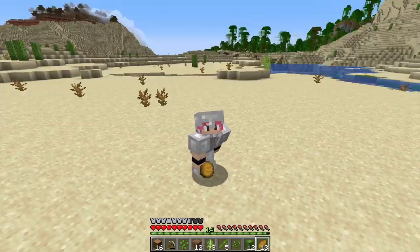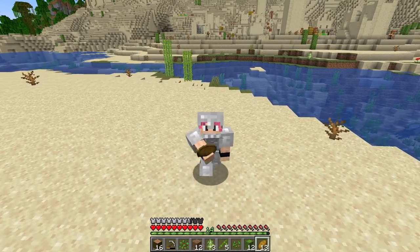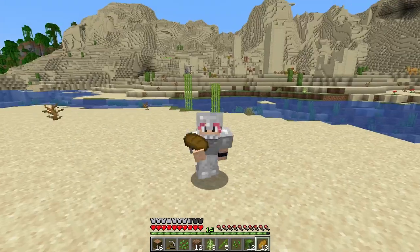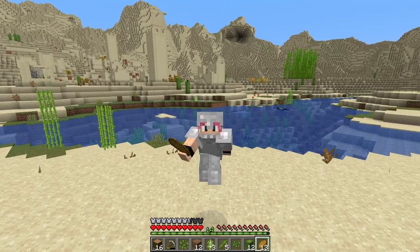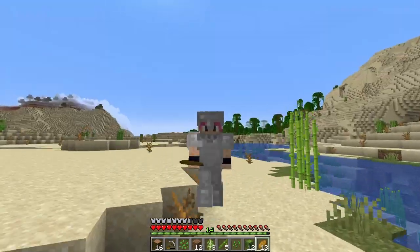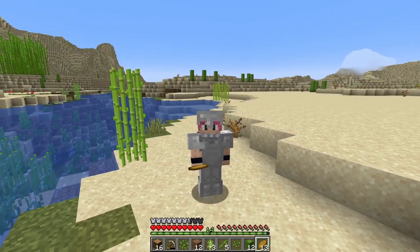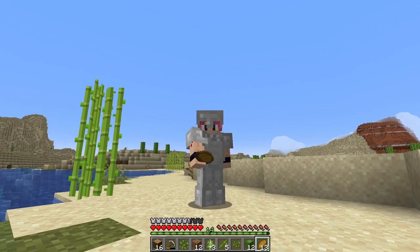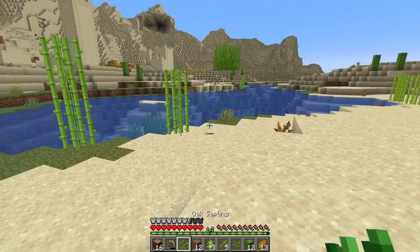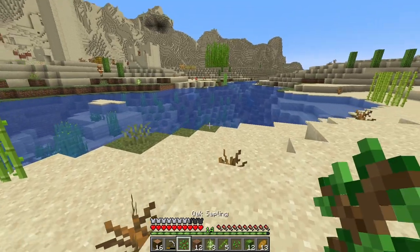I've had a good scout around and I think I know where I'm going to be putting my starter base. That's for the second half. Today we're going to be doing planting and how to get resources — essentially farming, which is always fun in Minecraft. If I show you how to do it manually, you can come up with farms on your own.